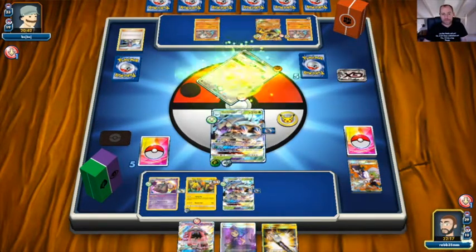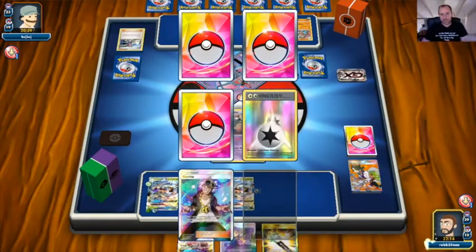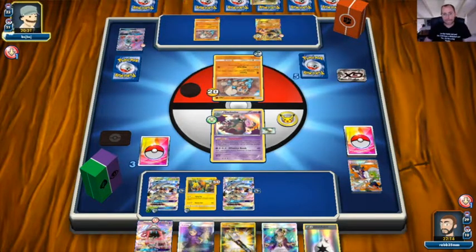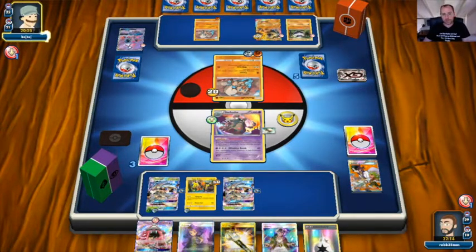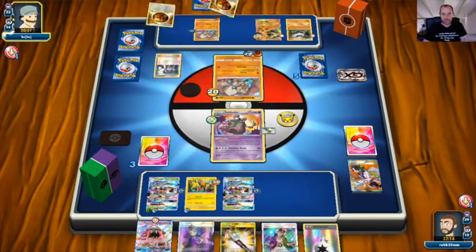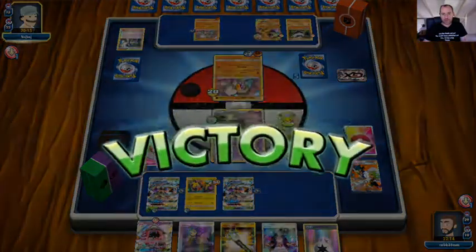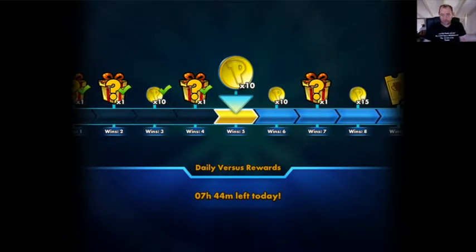Going down to three prizes. We grab a Guzma and a Double Colorless. Lycanroc/Rockruff comes up and I don't mind if he knocks out the Garbodor at this point — I don't want to over-bench, so I won't play the Lele down. Opponent gets rid of two Strong Energies — three now in discard. And we see a scoop: opponent didn't hit the Lycanroc, which would have been bad news for us. Game one goes our way.